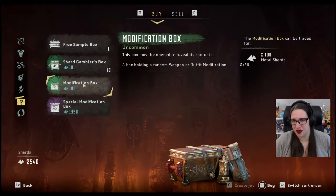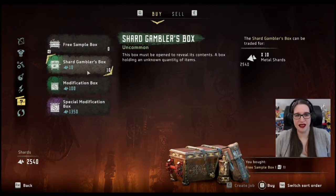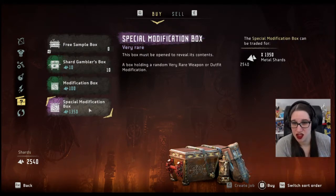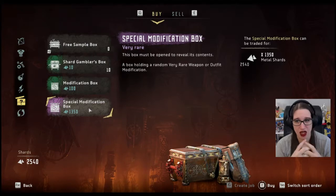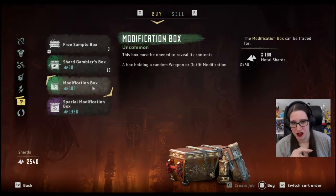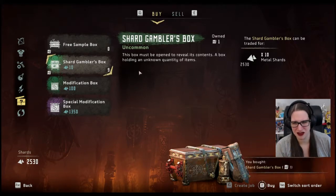What treasure boxes do you have? You have your free one. Gambler's box. Special mod box - a box holding a random very rare weapon or outfit modification. Mods. Shard gambler - yeah, we're going to do a shard gambler box. Absolutely.